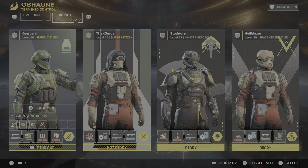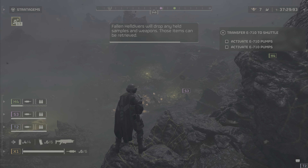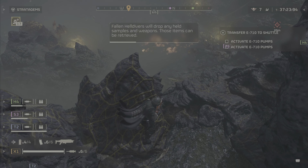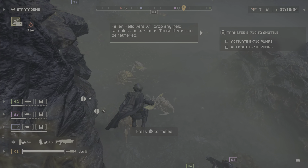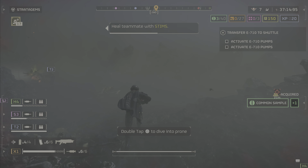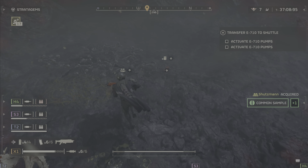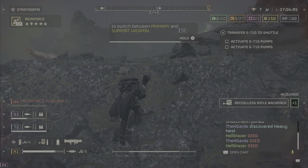Next up, except for the backpack and support weapons, everything is shared between Helldivers, so it doesn't matter who picks it up as long as someone picks it up. These include samples, war bonds, requisition slips, and super credits. So as long as one person picks it up, you all get to share it. Now with the samples, you do have to extract with them, otherwise you don't get them, and if you die, you drop them.